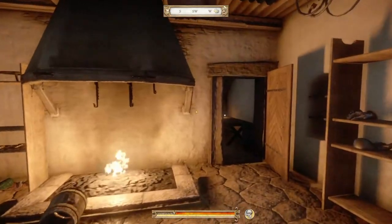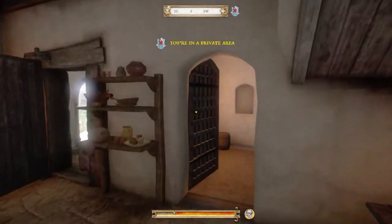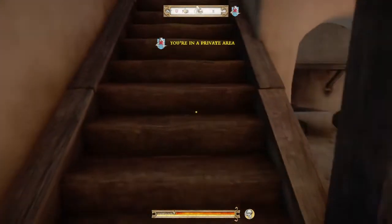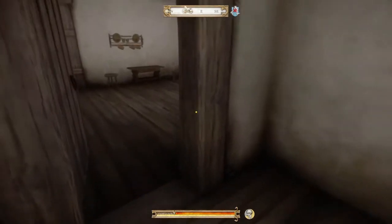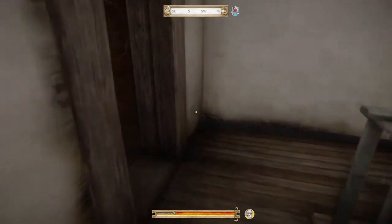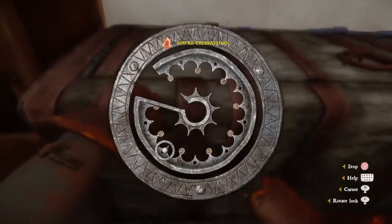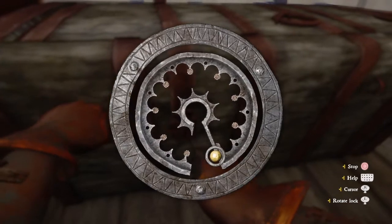Now we're going to saunter back here and up the stairs, in hopes that nobody follows us, but I don't think anyone will. We're going to go right up the stairs, pop into the storeroom back here, and lockpick this chest because this is the one where they keep the money. You obviously have to have your lockpicking high enough to do this method, but if you do, it's pretty easy.